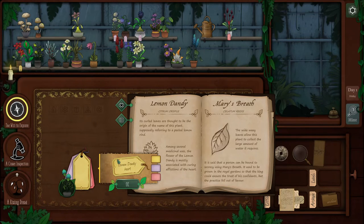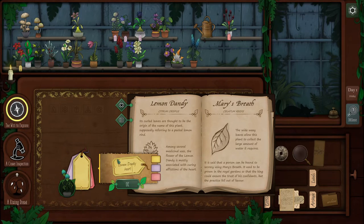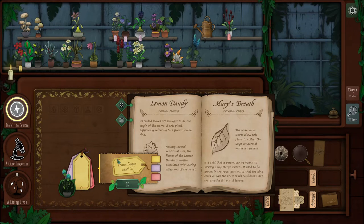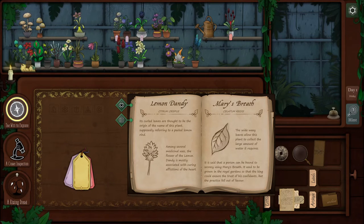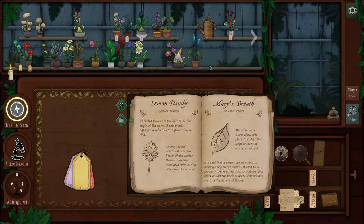Heart — afflictions of the heart. Does that mean like heart troubles? Broken heart? Or like heart issues? I'm just going to say heart issues in general because it could be anything. So I'm going to start this in alphabetical order — our Lemon Dandy, and then we have our St. John's Poppy.